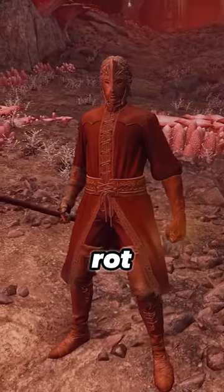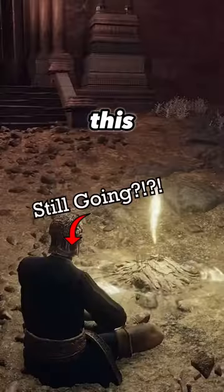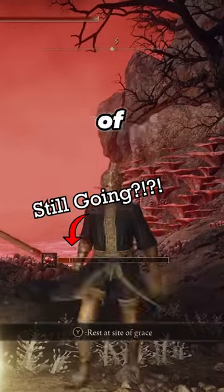Don't roll in poison swamp areas. Rolling in poison or even scarlet rot will coat your entire body in the substance. This will cause the status effect to build up faster and for a longer period of time.